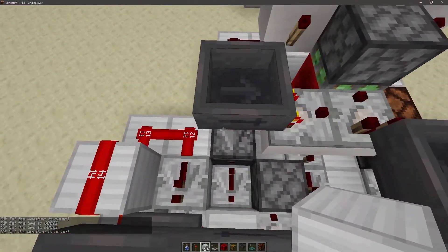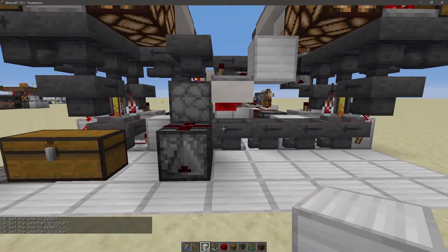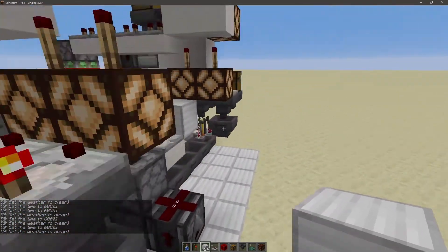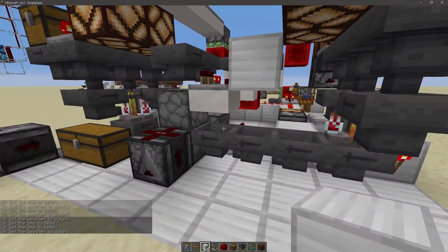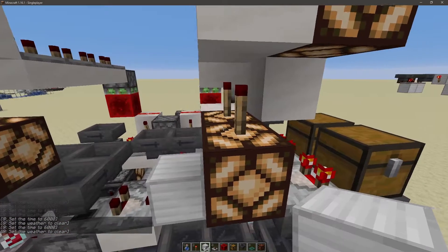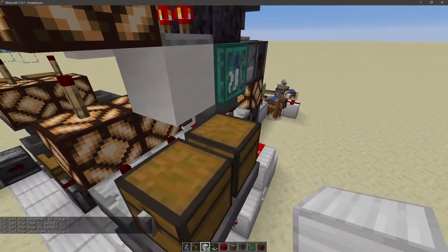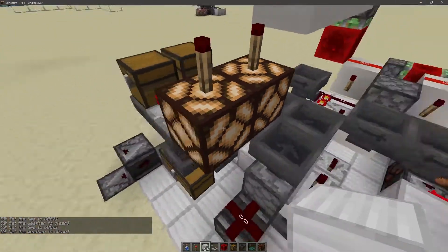Phase two is a mirror image of phase one — this brewing stand has a torch to the right, this one has a torch to the left, an exact mirror. You don't have to do mirror images; you can make them however you want. You can actually stack these on top of each other — have phase one way up in the air and just flow down into phase two. I personally like taking up vertical space more than horizontal, so I may do it that way on my survival server.